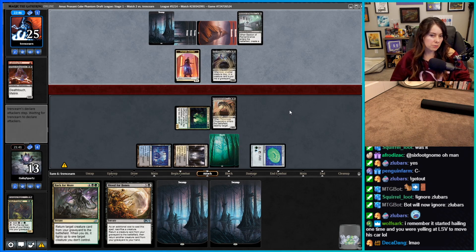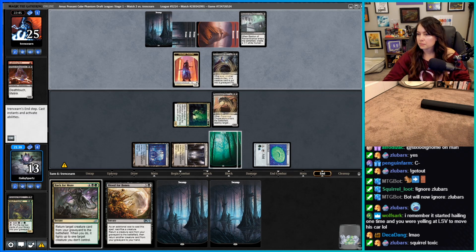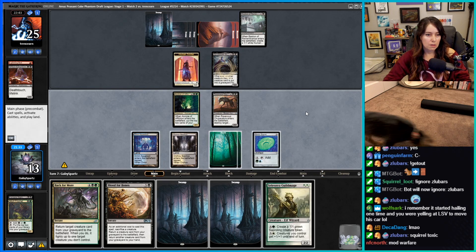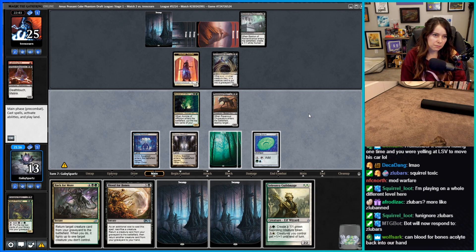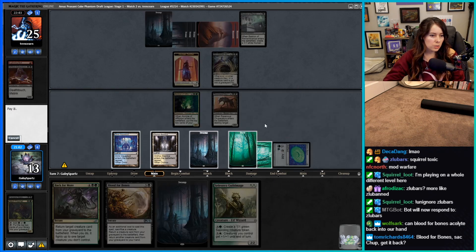We definitely want to kill that one — it's kind of spooky. The dog's just jamming. We can actually activate the ability. Should we just Back for More the Vampire Nighthawk and fight Sir Conrad? We could Blood for Bones, sack troops, get back Nighthawk and then get back troops — that's actually pretty good.